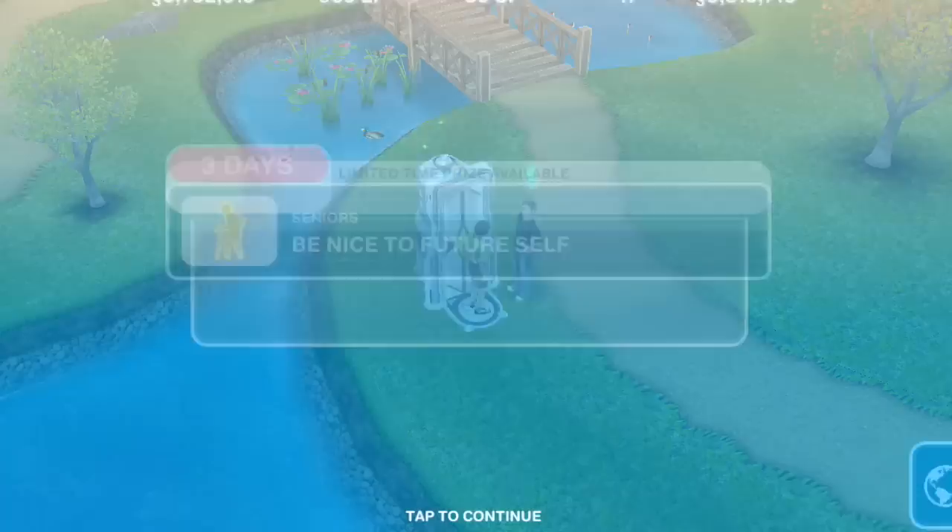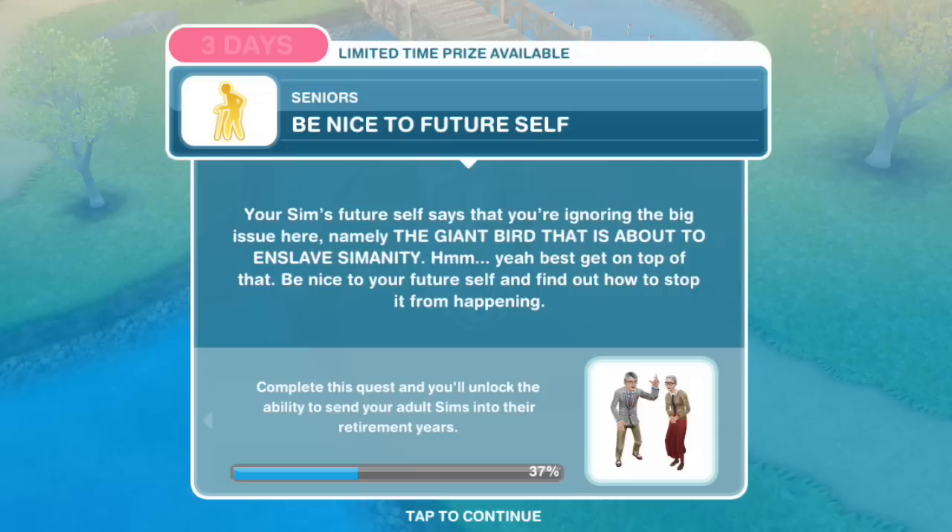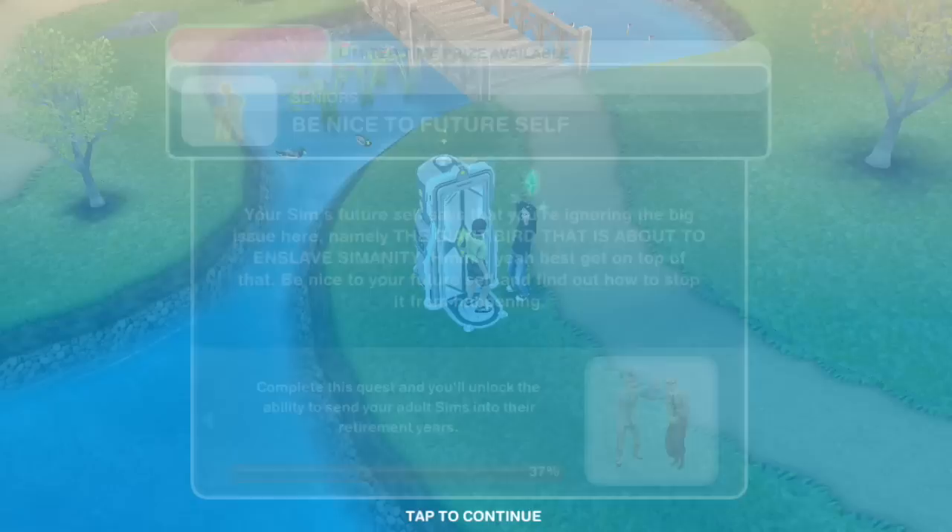Be nice to your Sim's future self — they say you're ignoring the big issue here, namely the giant bird that is about to enslave humanity. Best get on top of that. Be nice to your future self and find out how to stop it from happening. Be nice for one minute.